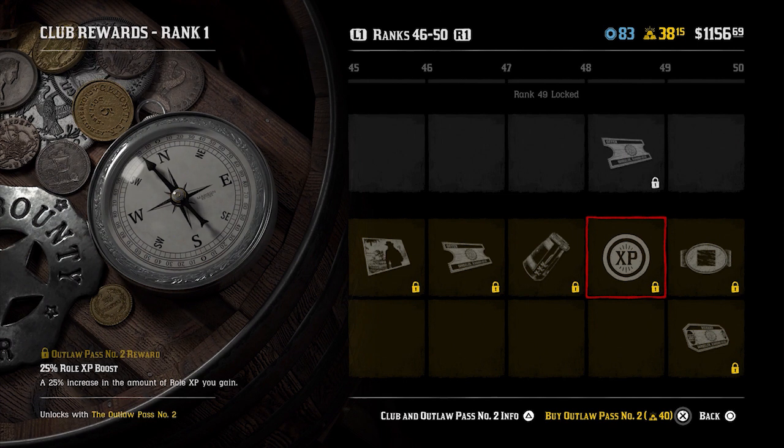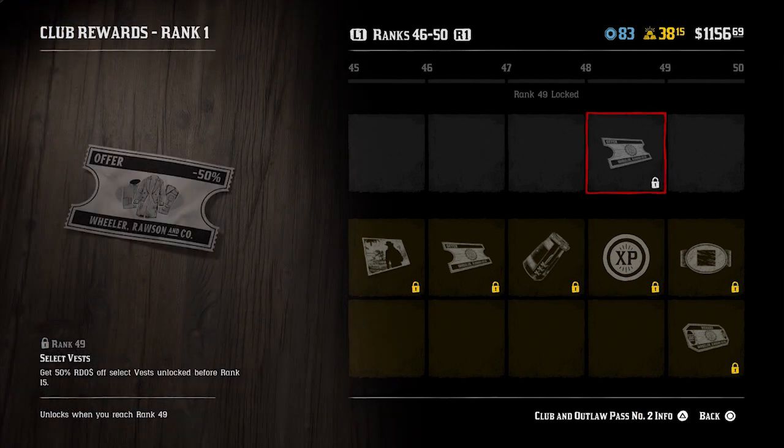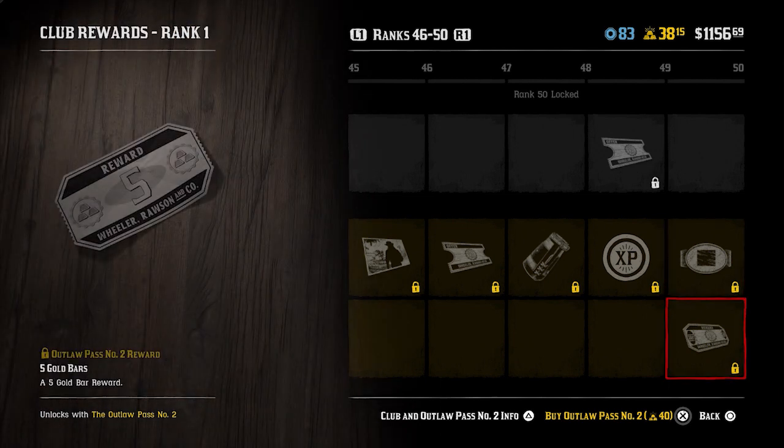Select vests at 50% off again. The Tiger's Eye buckle at rank 50 - another variation of the buckle we saw before - and sitting alongside that is a five gold bar token as well.